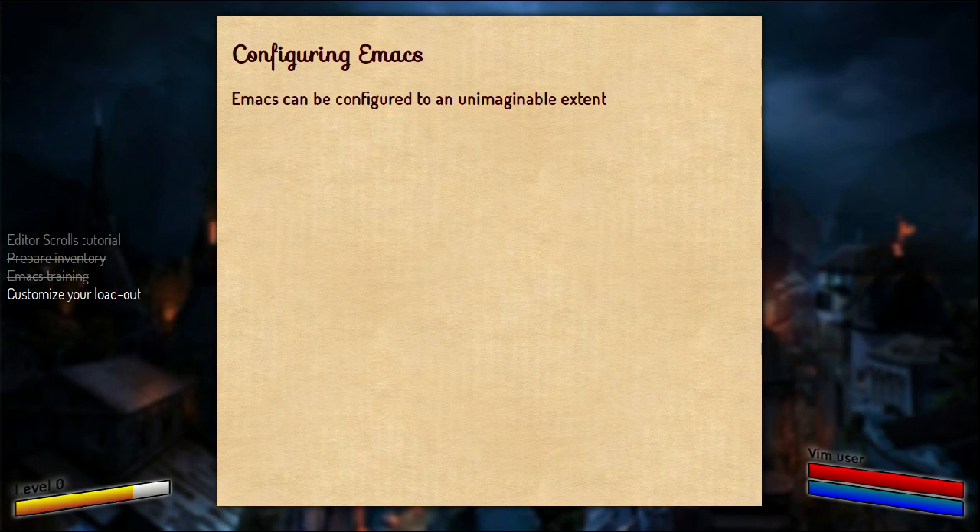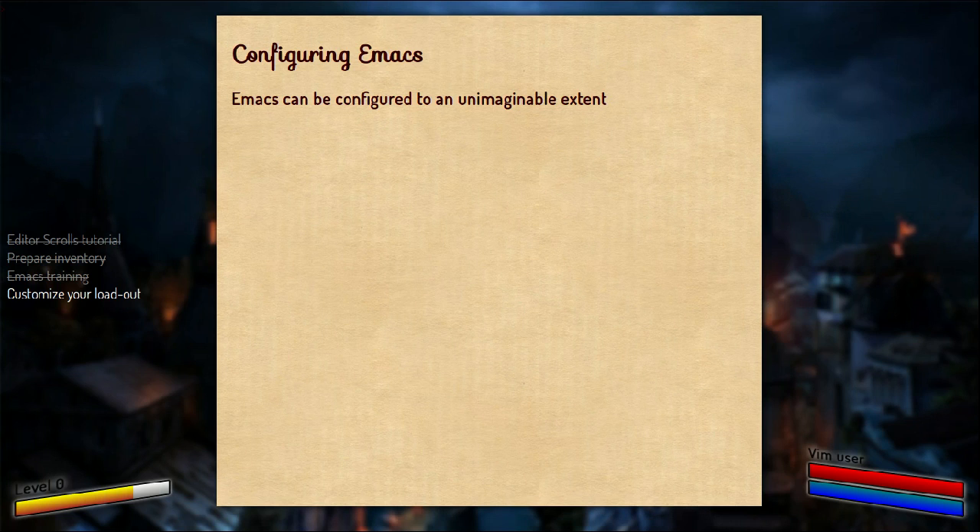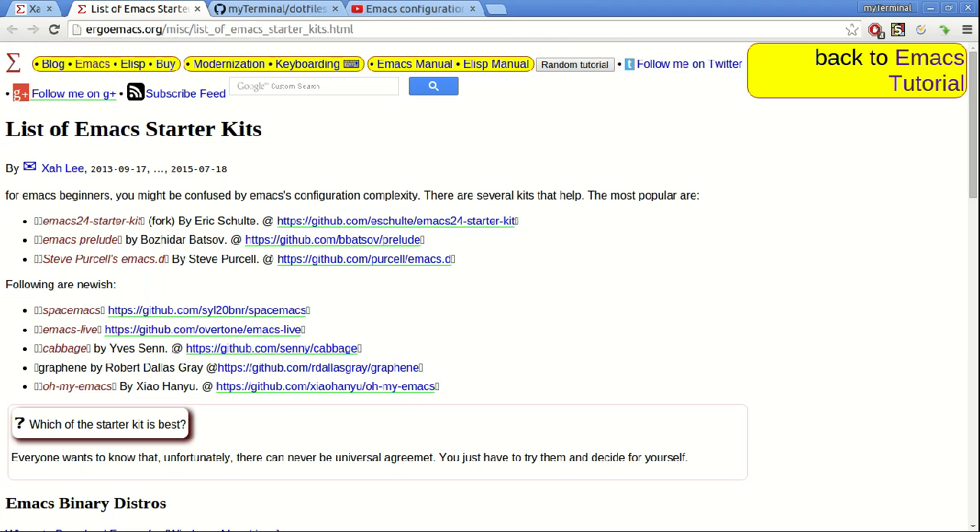Next is about configuring Emacs. So once you get Emacs and learn something about it and get good at it, you would want to configure it. And Emacs can be configured to a really unimaginable extent. The first source for getting started is Emacs starter packs. Ergo Emacs mentions a list of the popular starter kits available, and I'm sure there are a lot of other starter kits available which will come up soon.